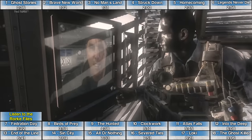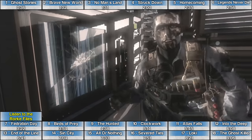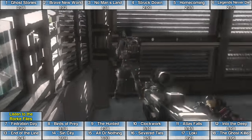The final Rourke File on the mission The Ghost Killer is at the very beginning of the level. As soon as you get control of your character, turn around and the computer is sitting in the corner.